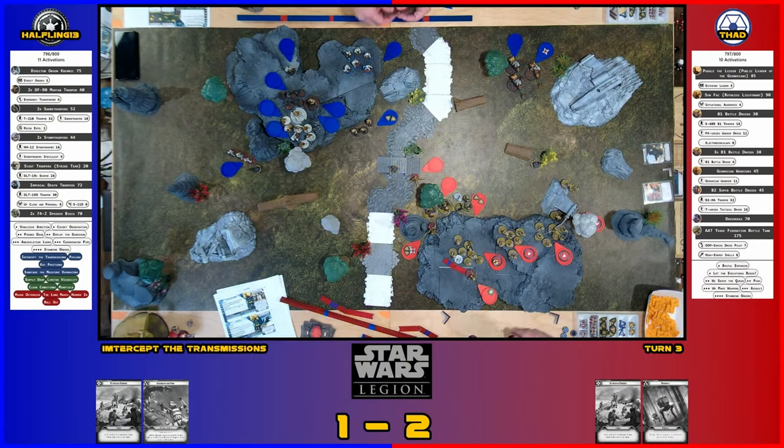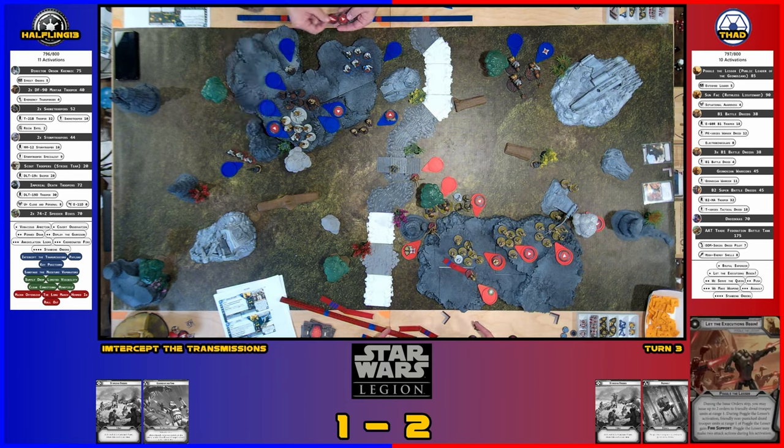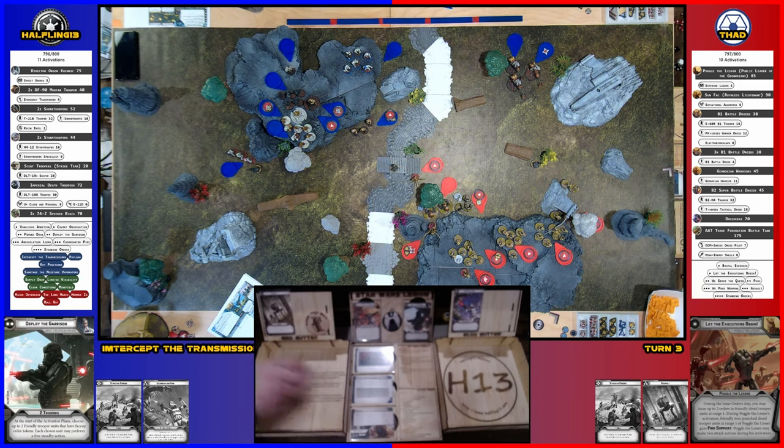My two troopers are going to go to these guys, which will coordinate to this mortar. These shore troopers will coordinate to the other mortar. I'm going to put a standby on these shore troopers — they get their surge token. The two droids are this droid and this droid — they're going to chain this way and give him an order token. Sun Fac — I think you underestimate your chances. Two points. He's within range — but what's his leadership? Two. So he has one action.